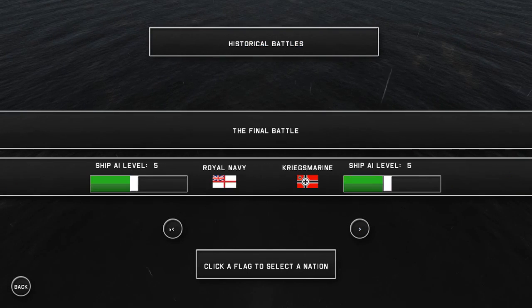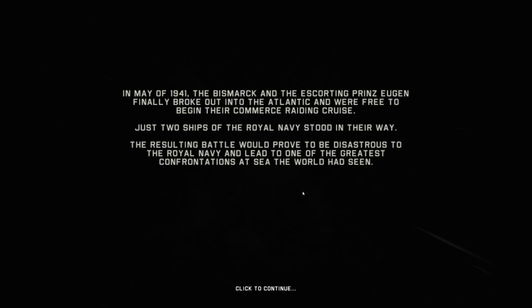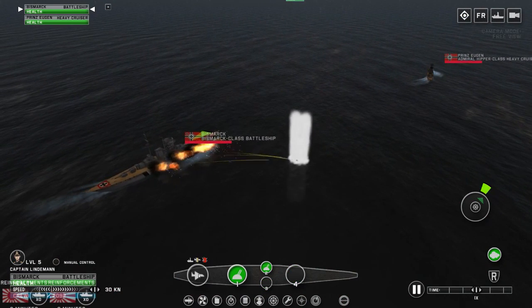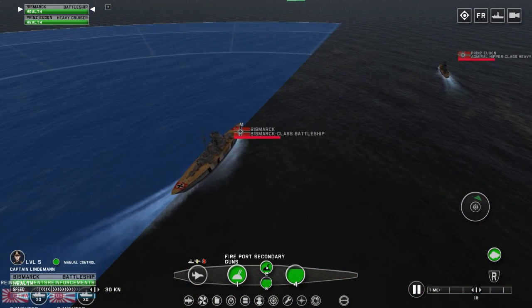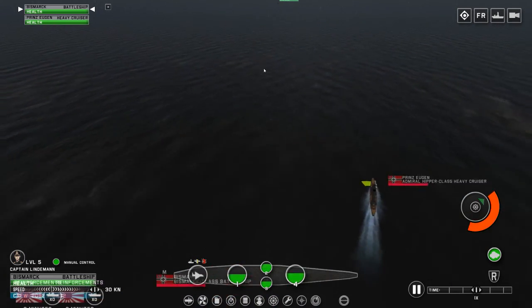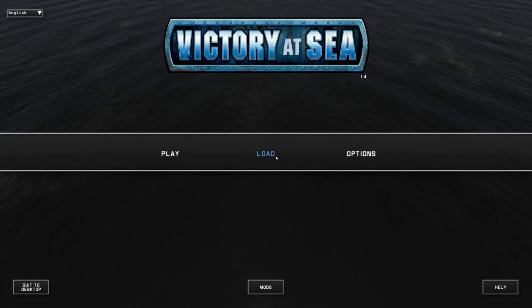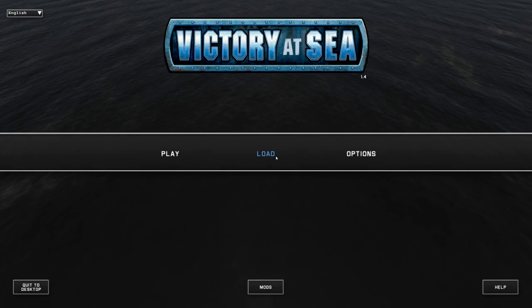Let me show you real quick the historical battles. The historical battles are just like preset scenarios — you can pick whichever side you want and set the ship AI levels, and then you can read some of the historical text and start the missions. You have different types of ships — this one has different weapons, like bow guns and port secondary guns, and it also has planes that can fly out and spot enemy ships. You might be able to jam radar too, but I'm not really sure. Cool game — if you want to check it out, be sure to check it out on Steam. I'll leave a link in the description below to the store page of Victory at Sea. Hopefully you enjoyed this video — have a nice day, we'll see you in the next one.